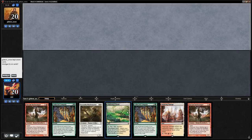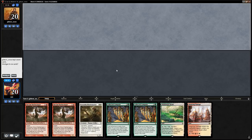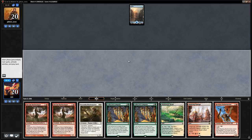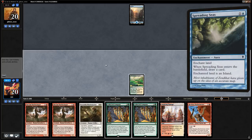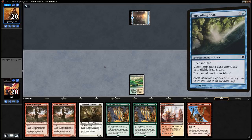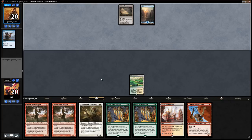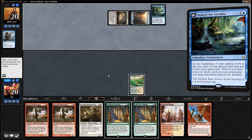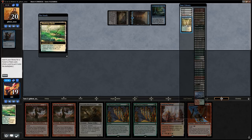Opening hand for game three: expensive with double Collected Company, but against control we usually have time to reach four mana. We keep. The hand also plays around Spreading Seas since we can sacrifice the fetch land in response. Opponent has Field of Ruin into Glacial Fortress. We fetch Temple Garden tapped.